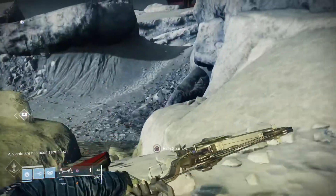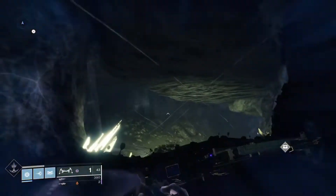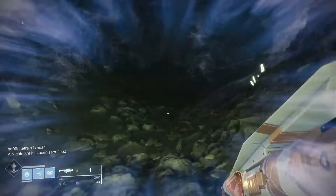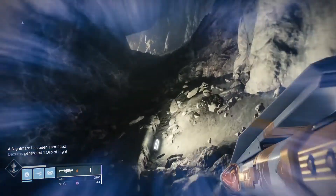If there are any chests around when you come out of the lost sector, pick them up — I just ran past one. They give you around 500 glimmer, which helps get your glimmer up as well.